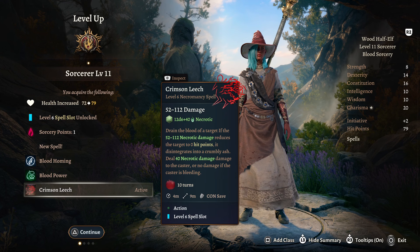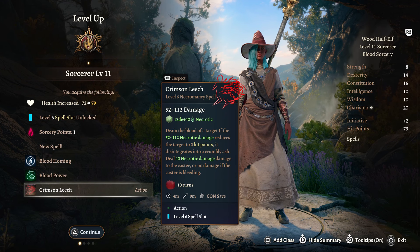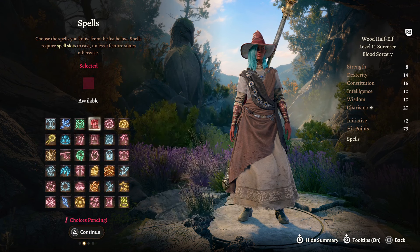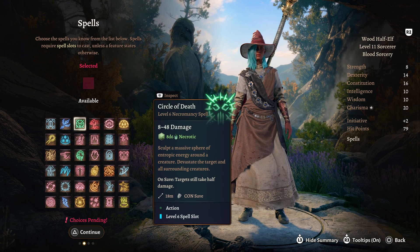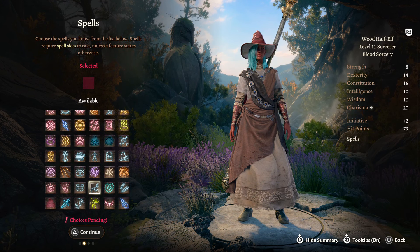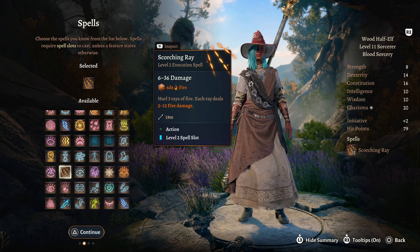Crimson Leech deals 40 Necrotic damage to the caster, or no damage if the caster is bleeding — that's how powerful having bleed on yourself is. For a spell here you have many options — Disintegrate, Circle of Death. I would probably save your spell slots for Crimson Leech and maybe take something lower like Scorching Ray.